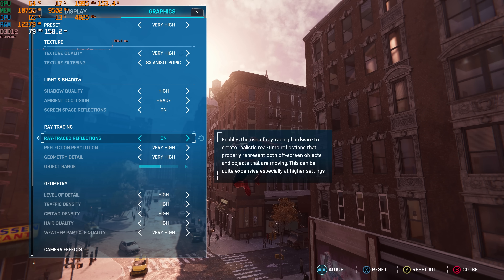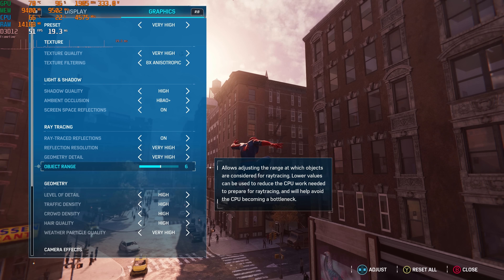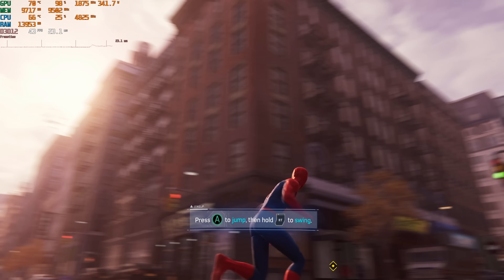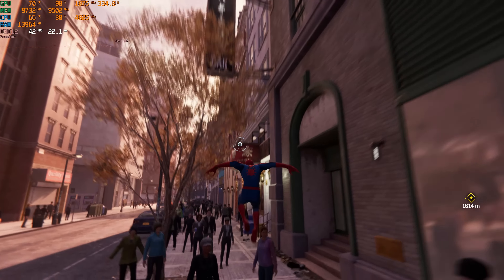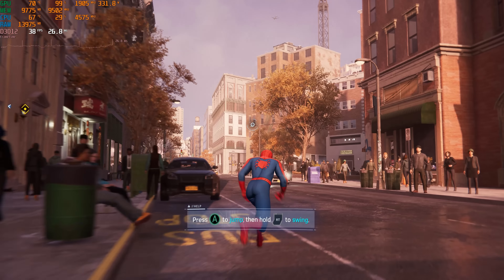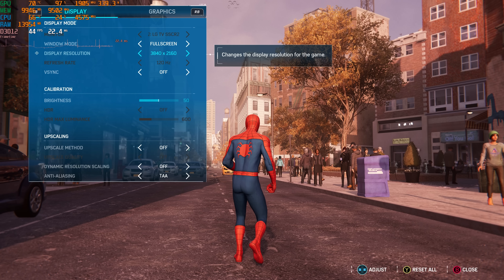If we want to kick on the ray tracing - one thing I really like about this game is you can immediately see things change in the graphics menu as you see it. We can now see the windows have more reflections. This is with very high settings and an object range of six. The object range has a heavy impact on your CPU load, so if you're not on an incredibly beefy CPU, you might need to leave that object range down a bit. Without DLSS, while it's very playable, we are certainly not getting a 60fps experience.